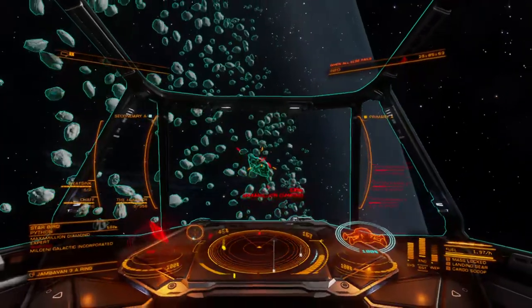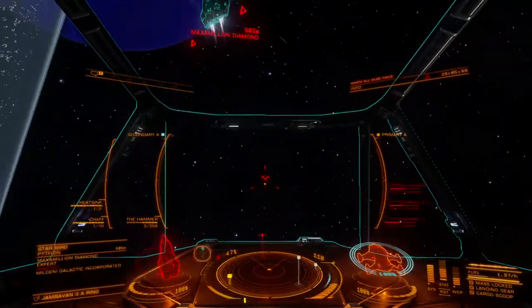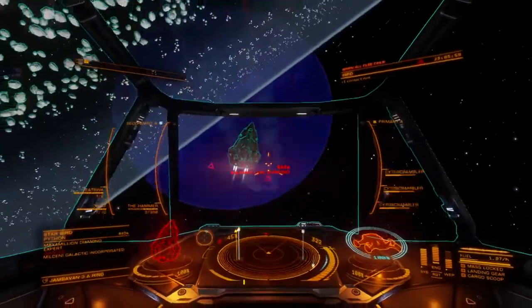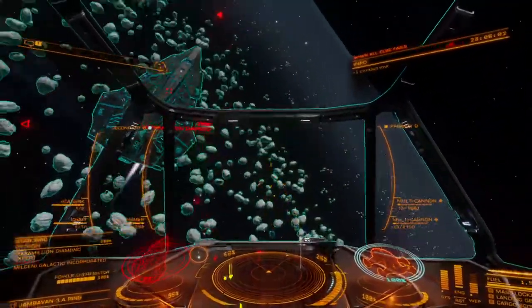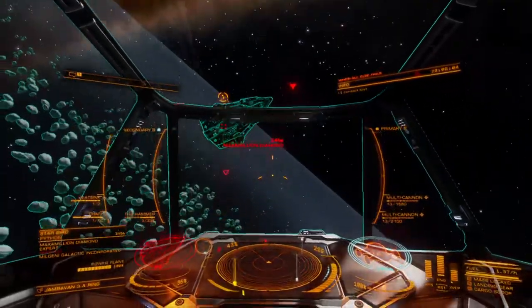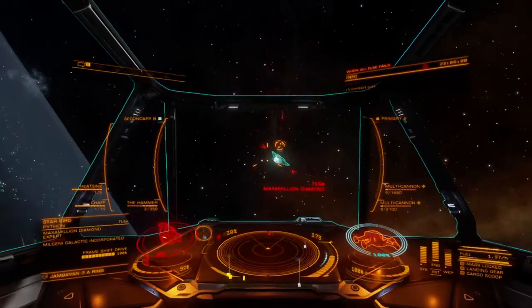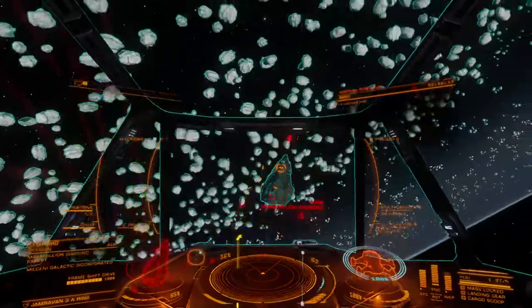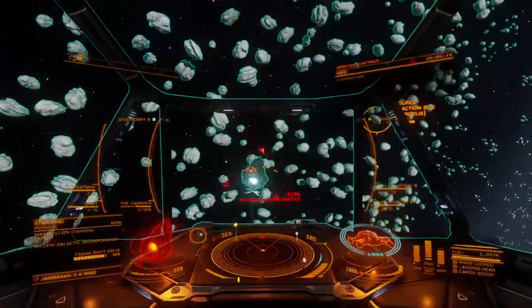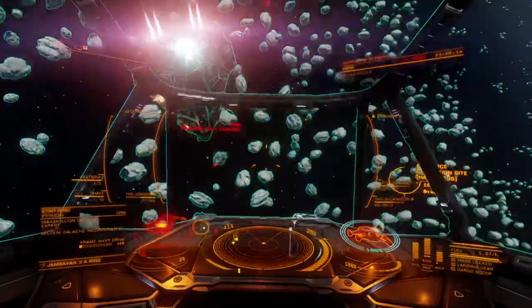Designed to enable less lethal acts of piracy, the Cyto Scrambler deals tremendous damage to shield systems, with the stock variant dealing about 330% more damage than a standard size 1 burst laser system. This comes at the cost of being totally useless against the hull of target ships.